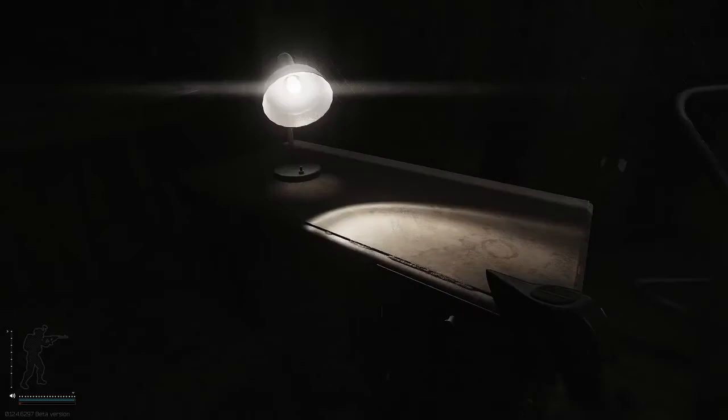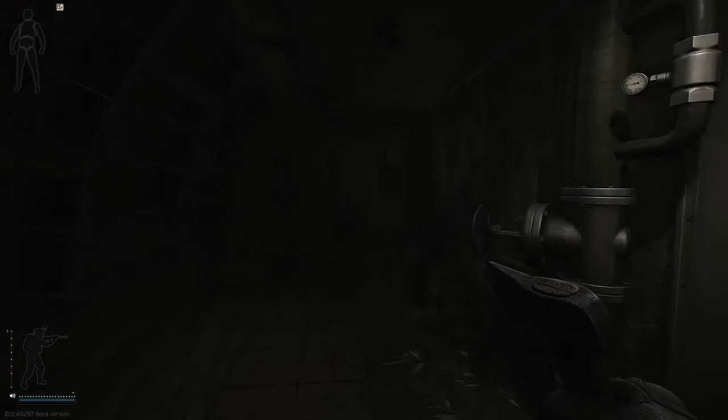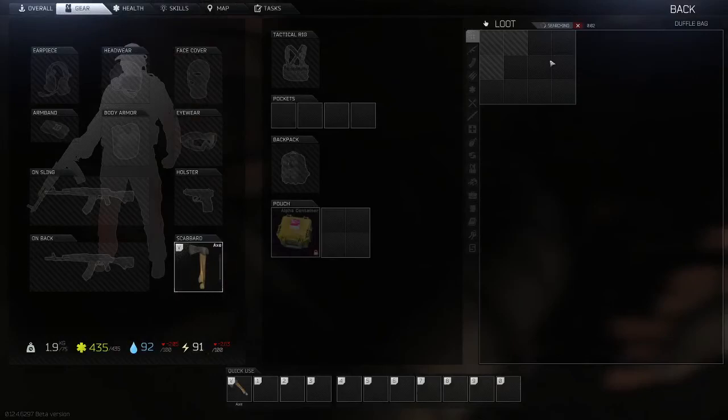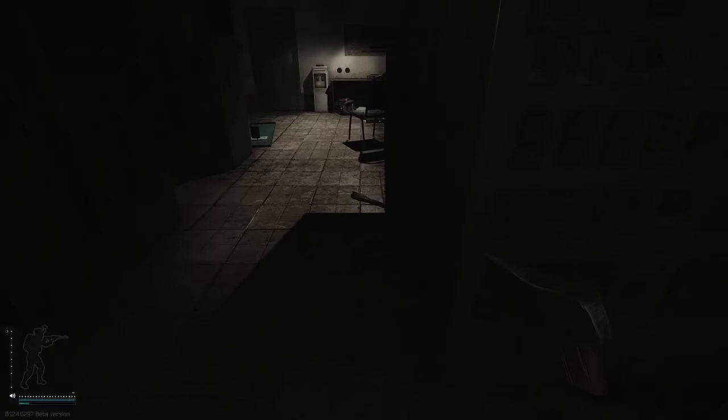There are a couple of toolboxes around but we're not going to hit those. Right over here is a folder of intelligence spawn on this table. Run up here, open this door — it's an openable door. Come up over here, lay down, and you can loot this duffel bag in the back. Good stuff spawns in duffel bags — I've found bitcoins, GP coins, a lot of good items.